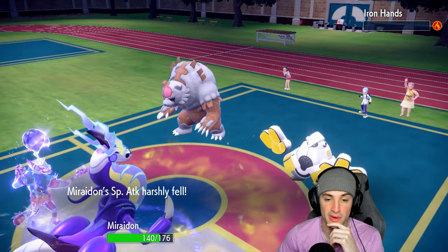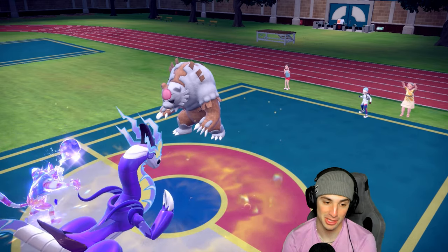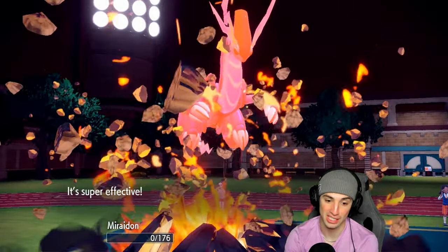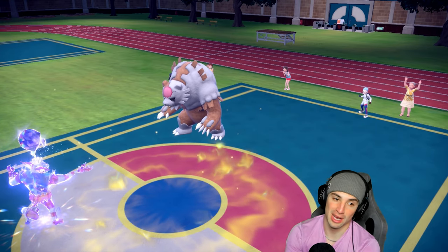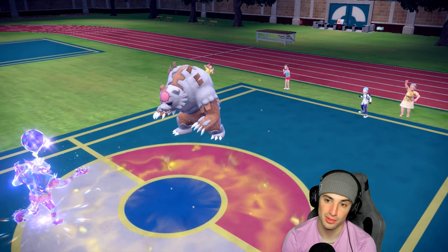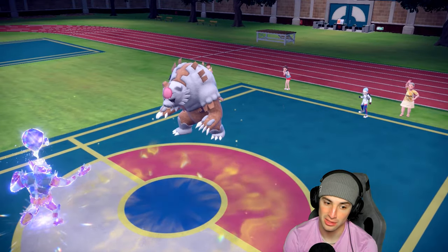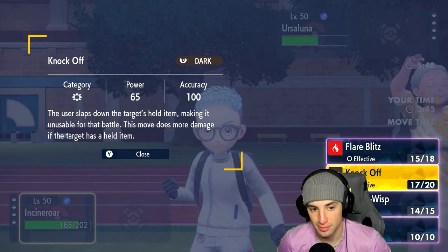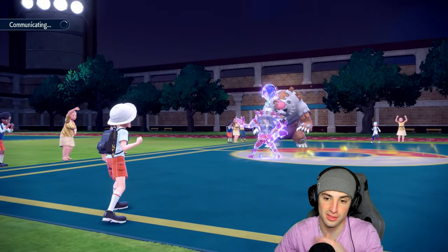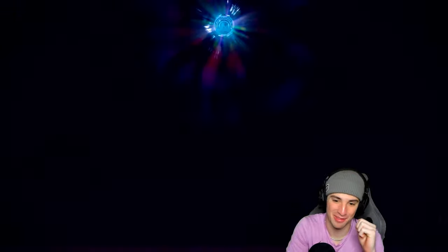Ursaluna uses Earth Power — Incineroar can't quite pick up the KO with Flare Blitz since Ursaluna has Life Orb. We're not doing nearly enough damage. Ursaluna Terastallizes to Normal and uses Terra Blast Blood Moon — that's game. GG to the opponent. We almost came back, but if that Ironhands hadn't gotten the Swords Dance off early, we'd have had a better shot. Still came down to the wire — great game on their end.